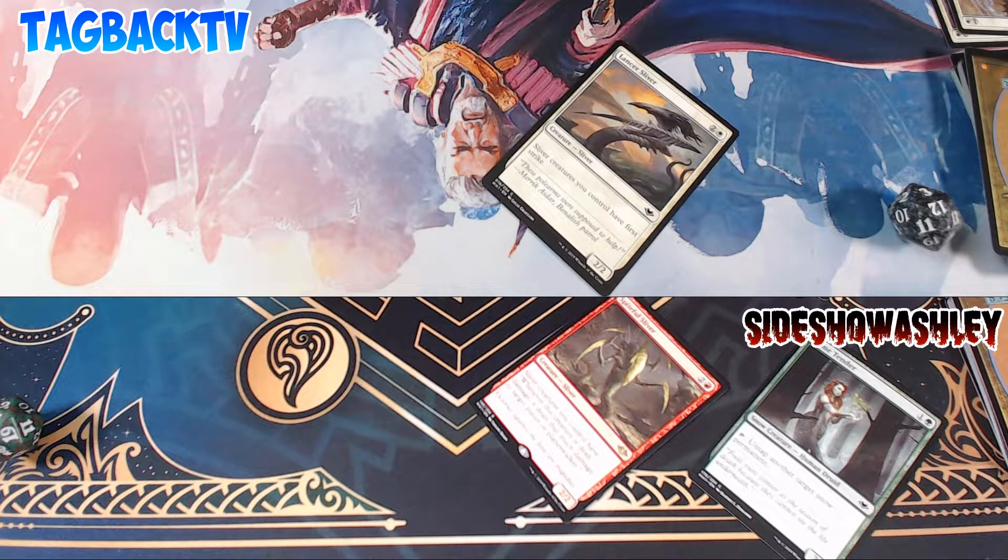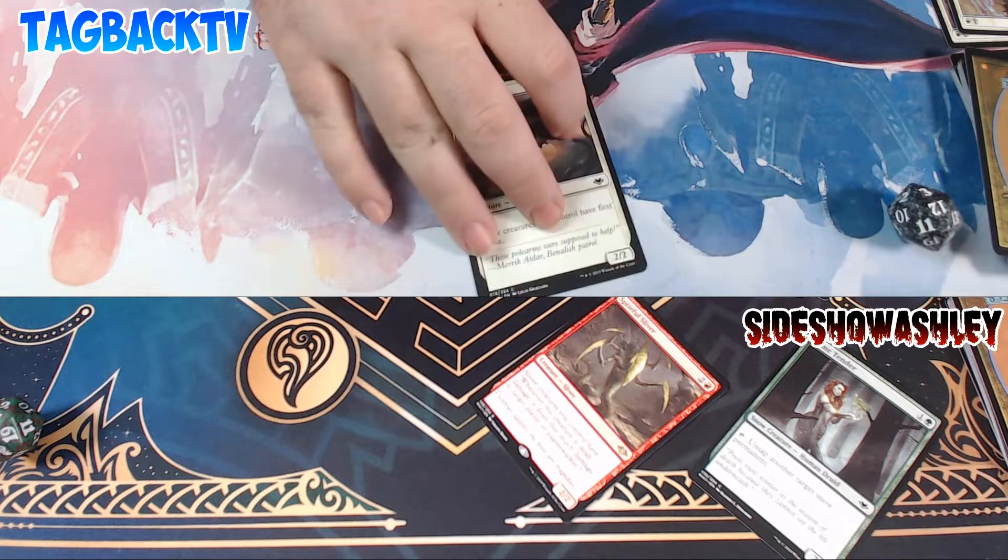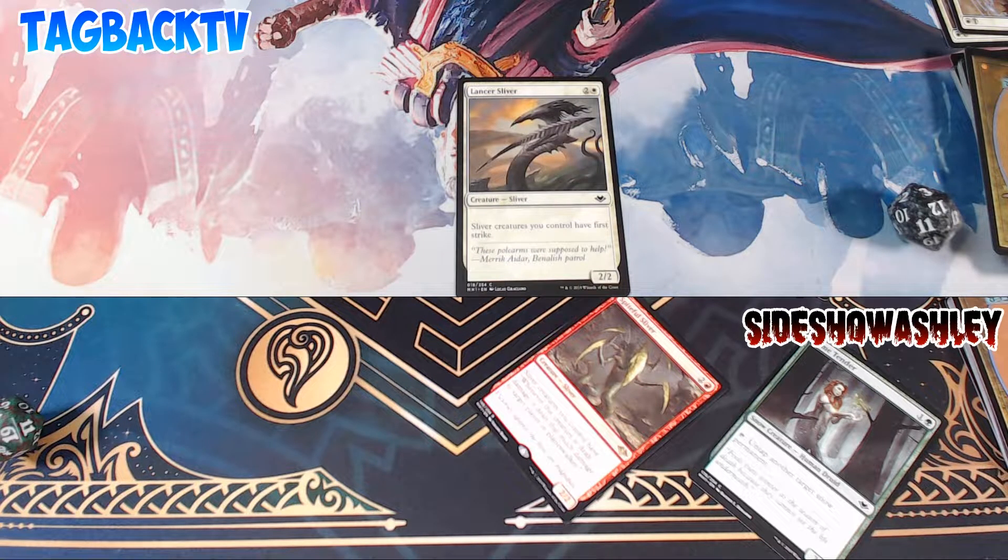I'm going to play Cave of Temptation. Goatnap — Goatnap! All the goats belong to me. I am disappointed there are no goats in this set. They had a chance. I'm going to go ahead and pass.